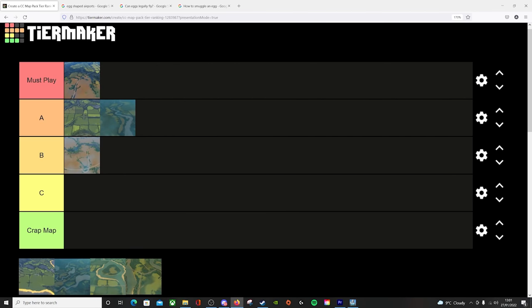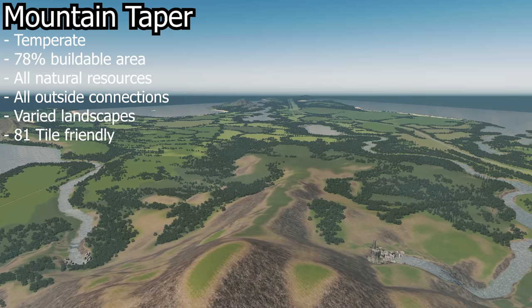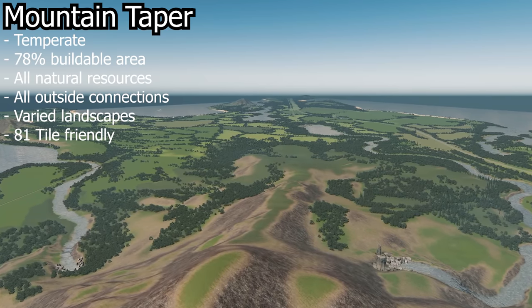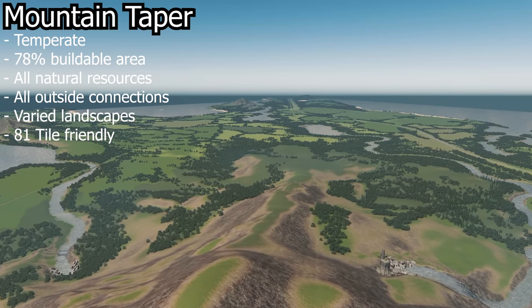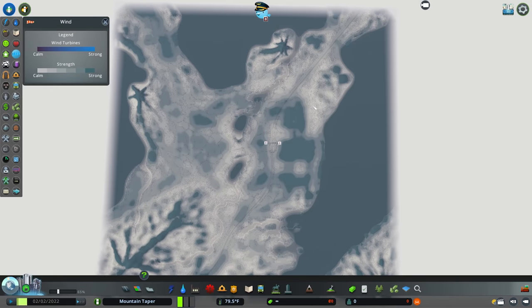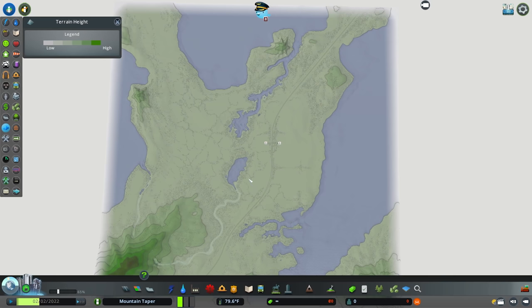Next up is Mountain Taper, and this for me falls into another must play. Mountain Taper is a temperate themed map with a 78% buildable area. It has all available outside connections and all available natural resources. There are lots of fertile land and oil with a couple of ore pockets in and around the flatlands, and big chunks of ore and oil up around the mountain. The coastline and mountain peaks are super windy. Terrain is really nice — flat and super buildable besides some mountains in the southwest. Shellfish are flourishing alongside salmon and anchovy.